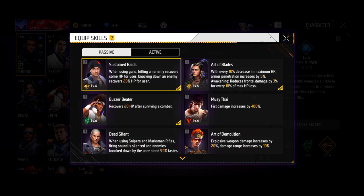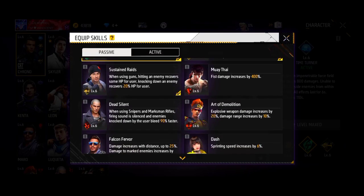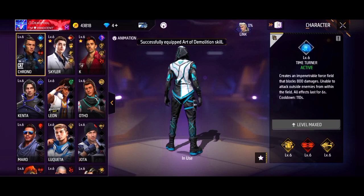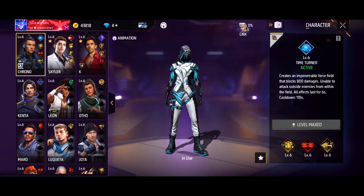If you change this Leon character, you can use the new character. So we can use this as a DB character. If you use this character, you can use that character — you can use this character in the CR7 portal.